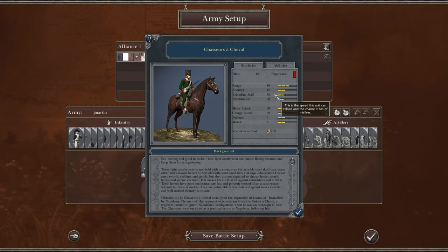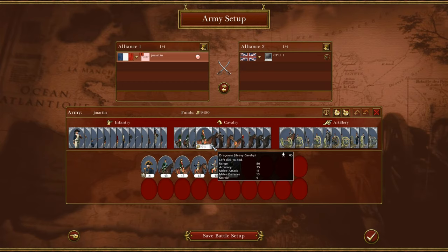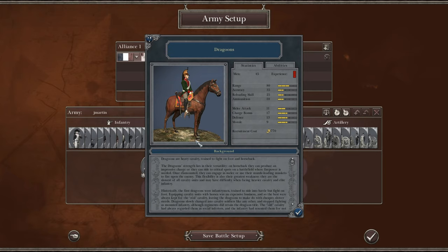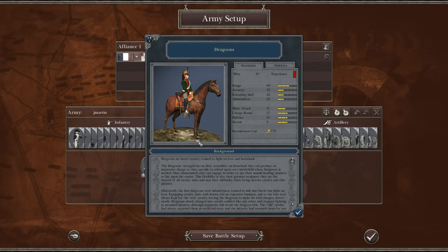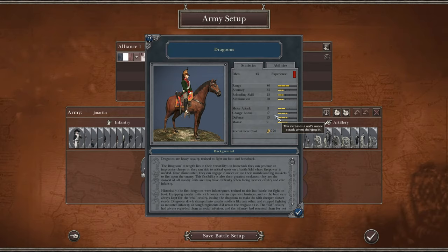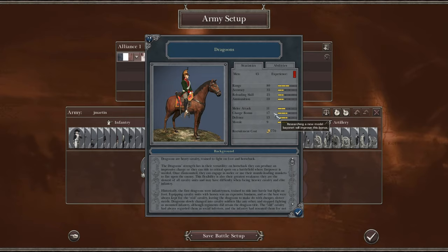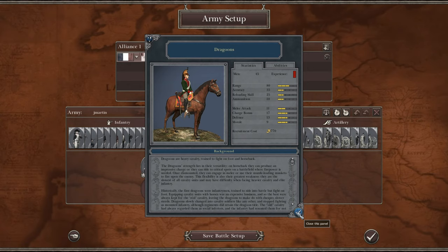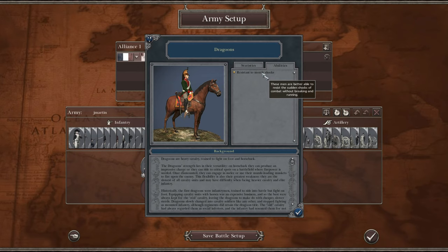Now talking about the heavy Cav — most nations have some version of Dragoon. Historically, the Dragoon would use their horse for mobility, get into position, then dismount and fight as infantry. As the lower-end heavy cavalry, the melee stats start to get bigger. The charge bonus is 17 — about half of what the Lancer's is. This unit will stick around a little bit longer in melee. We start to get some bonus morale and resistance to morale shock, though not sure how relevant those abilities are.